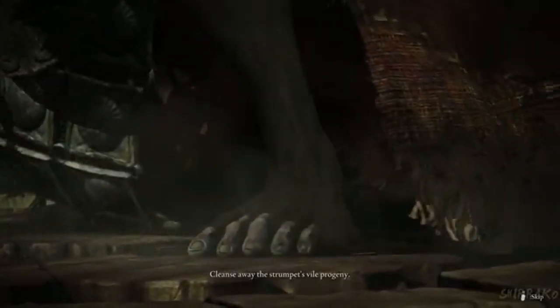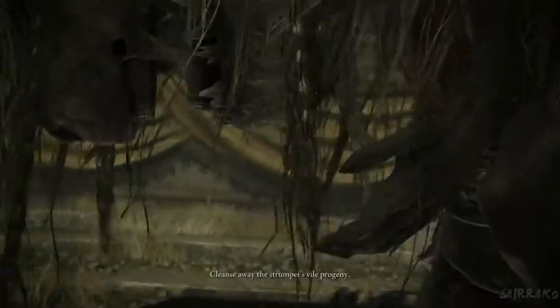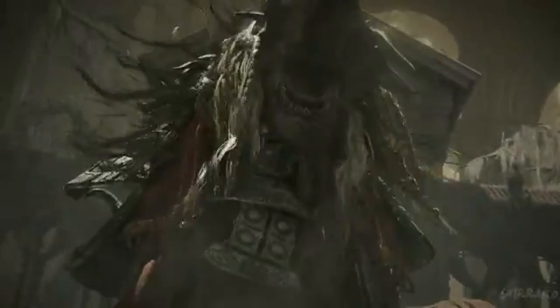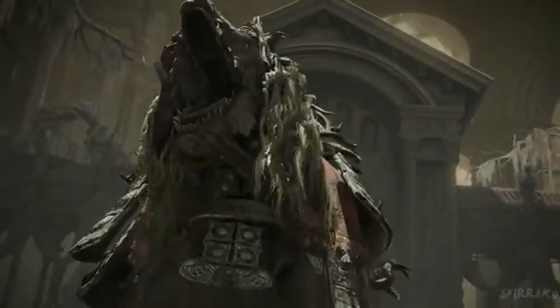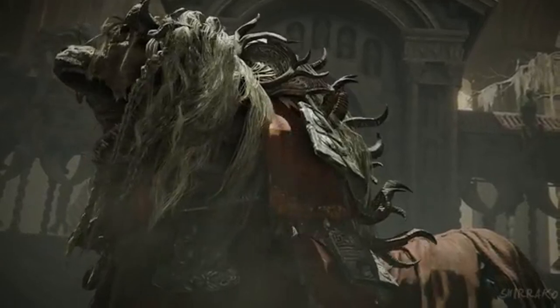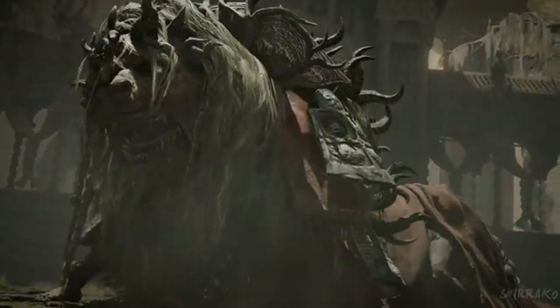Divine Beast Dancing Lion — this boss has already captivated players with its unique design and fluid movements. The fight is a visual spectacle, with the boss switching between lightning, frost, and wind elements. Each phase presents new challenges, making it a truly dynamic encounter.